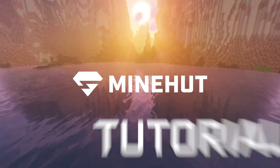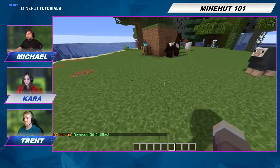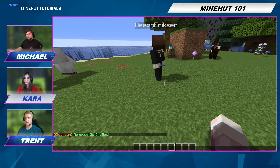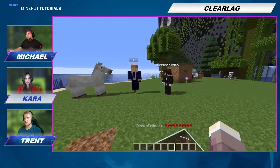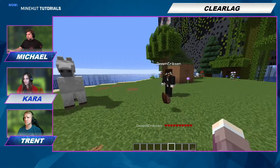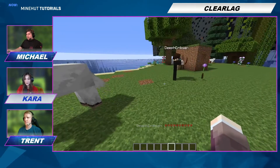It's gone! Down below you can see in the text lines, ClearLag removed 36 entities. This is a really cool thing to use if you have a large server where people are constantly throwing stuff around on the ground. Every single person throwing stuff on the ground creates a lot of lag if it all accumulates.